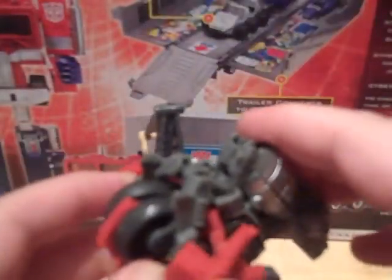Next, we'll take Scrapper and peg him in to Scavenger's arm — locks in nice. Hightower, peg that in — locks in nice again. And last but not least, Mixmaster will form the head by pegging in to these pegs here. Locks in very nicely. And here we have Legends Devastator.